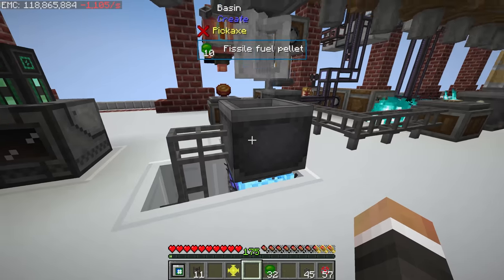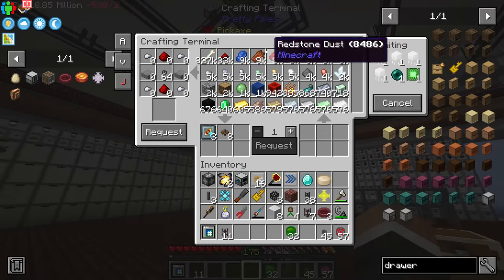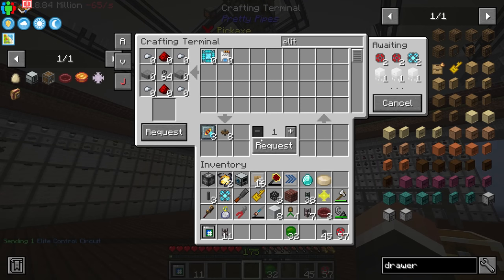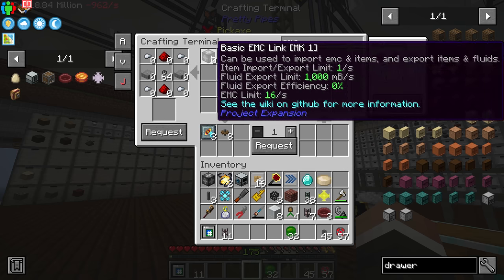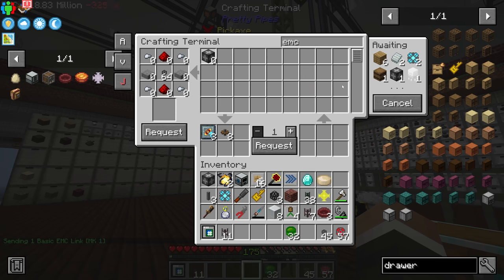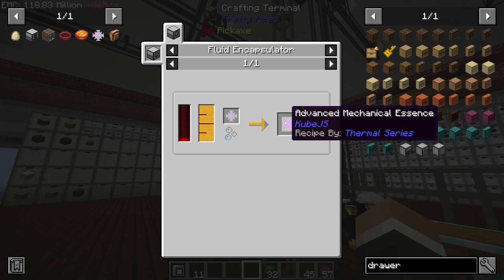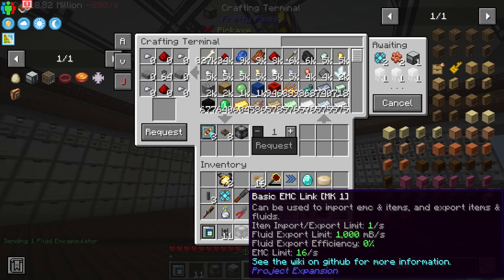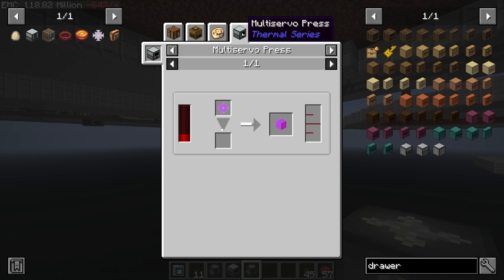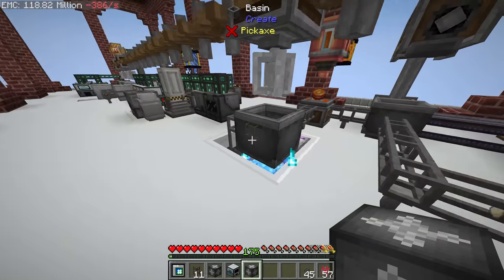Those items should make their way over — the fissile fuel pellets will go first. Then we should be able to request an elite control circuit from our pretty pipes network. Once we have one we add it to the low retrieval module, telling the system to keep crafting more and sending them to the basin. The final piece of the puzzle is an EMC link to make mobius fuel — at that point we're basically good to go for the inert part of the advanced mechanical essence.